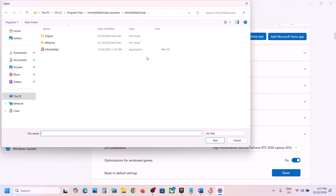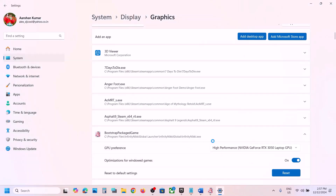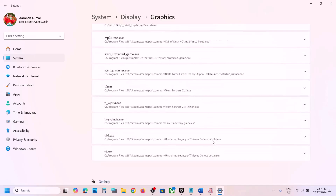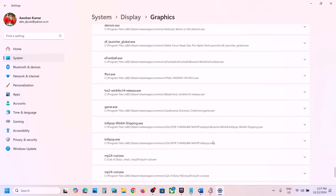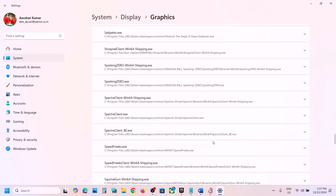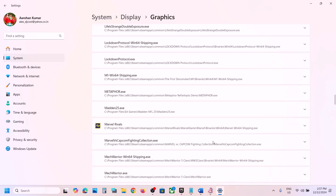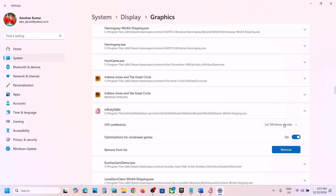Click Add Desktop App again, navigate to X6 Game > Binaries > Win64, select the exe file, click Open, then scroll down to find the game in the list. Click the down arrow and select High Performance. Now launch the game and check.